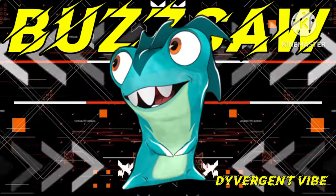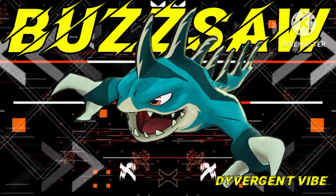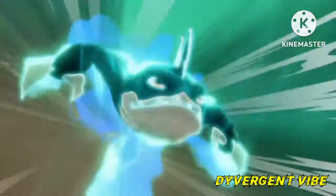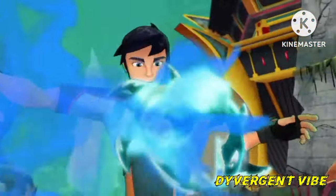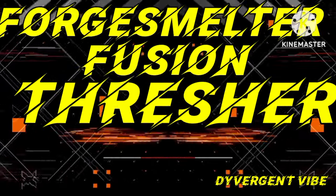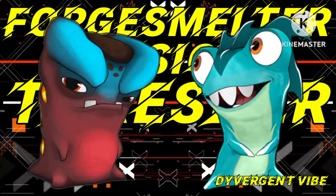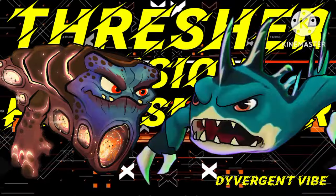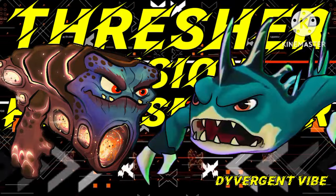A famous slug slinger in Slug Terra, Eli Shane, has one favorite treasure slug that he named Muscle. Most importantly, this metal slug was used by Eli Shane in a combo move known as the magma soul fusion shot, along with his extremely rare force metal slug, aka Torch.